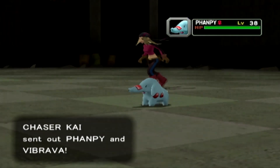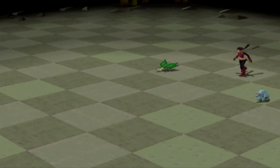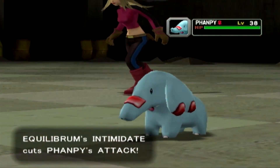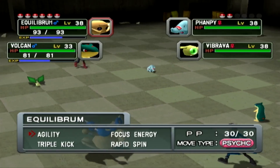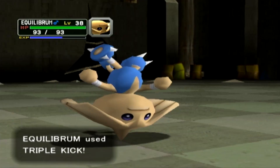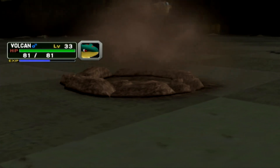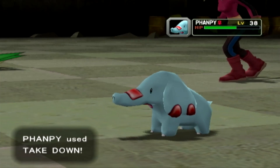We've got a Flaaffy and a Vibrava - two Ground type Pokemon where I send out my Fire type. Great. And they're in the high level 30s as well, this could be a problem. Equilibrium is fully purified now - let's see what he can do with a Triple Kick on the Flaaffy. I'm not too worried about the Vibrava as long as we can use Dig. Triple Kick does more and more damage the more times it hits in succession. Hitmontop is the only Pokemon that can learn Triple Kick, which is pretty cool.